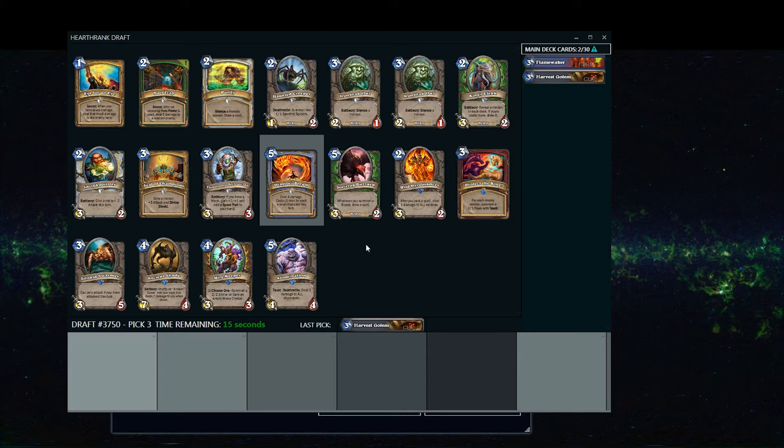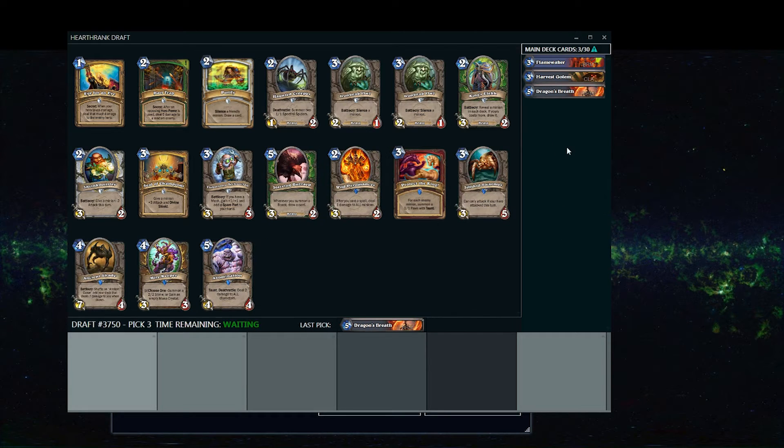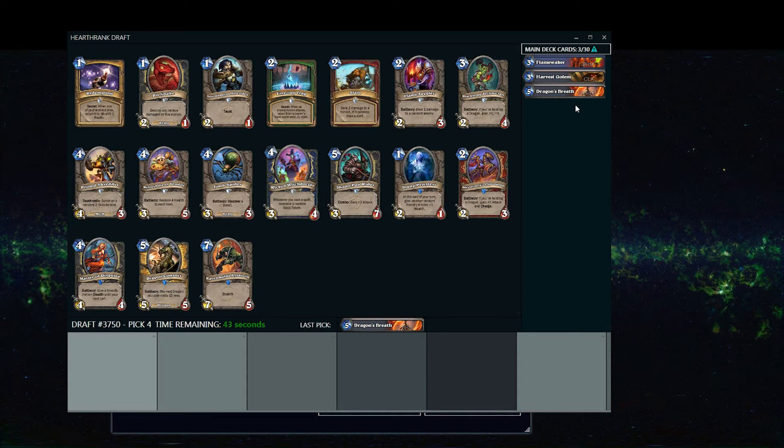One of the things you want to pay attention to is the amount of class cards coming in your direction, because it has the potential to tell you what classes the players next to you are likely playing. You'll start to notice trends where certain classes have a very subpar selection because someone next to you is taking the high-quality cards for that class.